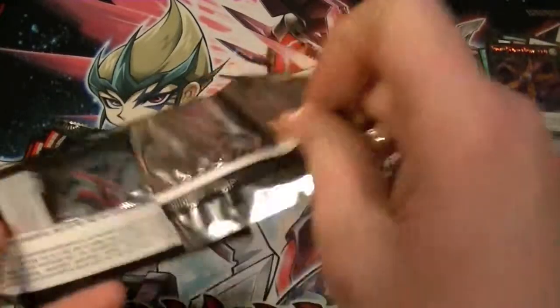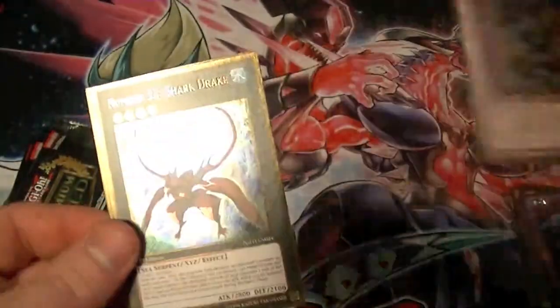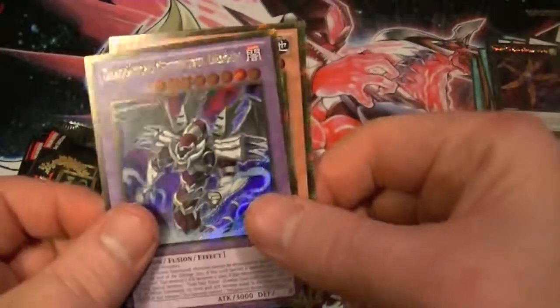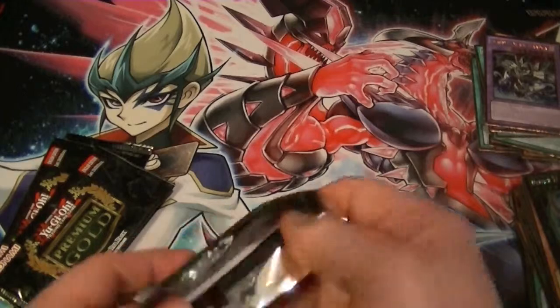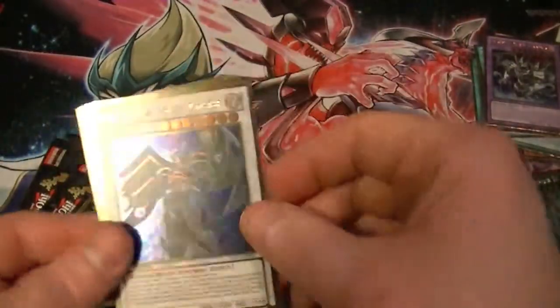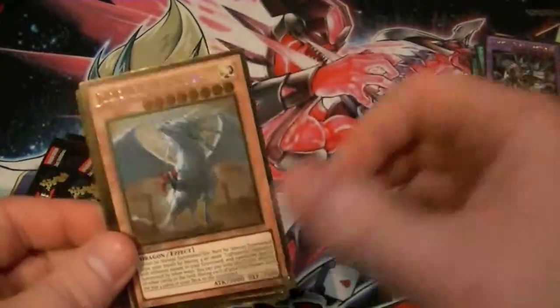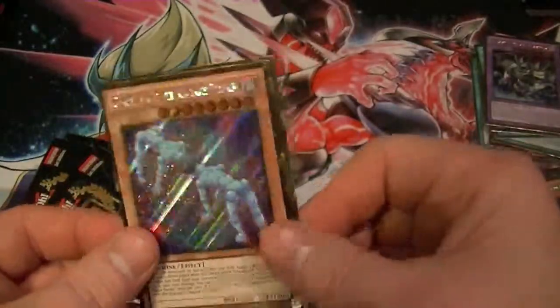A lot of people were hoping Crush Card Virus would be in here as a reprint. Since they reprinted Gold Cards from Series 1 through 5, people thought it might have been included — but no problem, they put a lot of really good stuff in here anyway. Cards: Blue-Eyes, Des Volskov, Shark Drake, Big Eye, Night Beam, Nether Soul Dragon, Armor Master, Judgment Dragon, Gagaga Magician, Dark Rage Dragon, and Shadow Feeler.